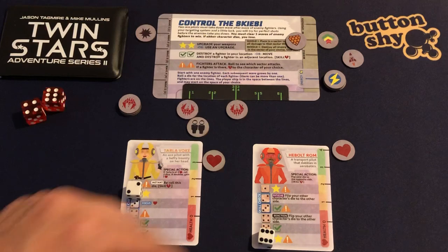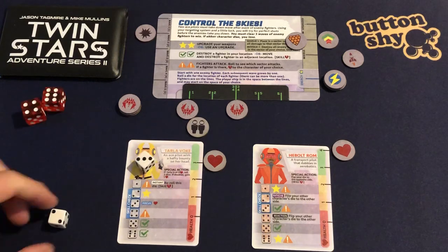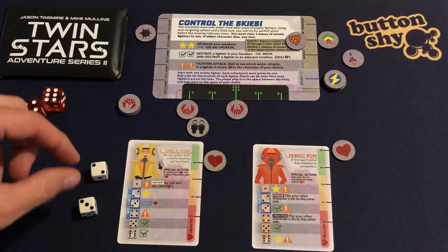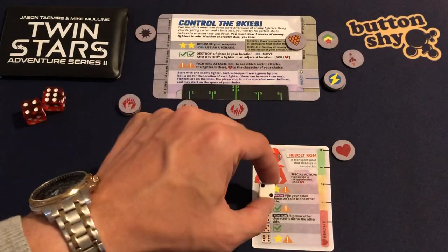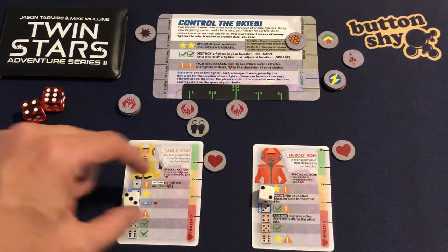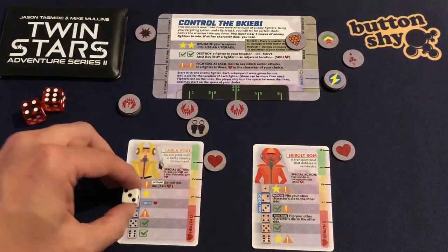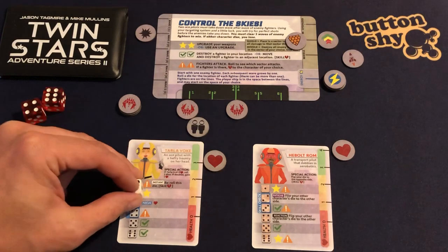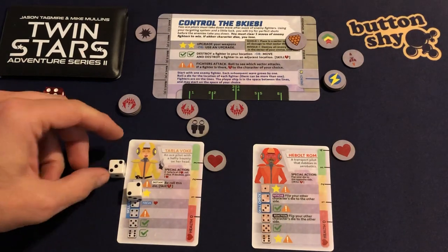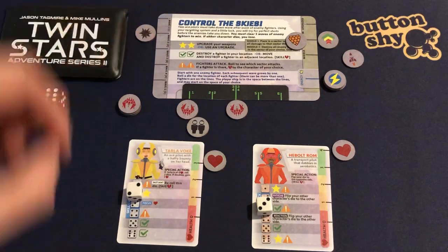I pick both dice up because I had a combo and roll them — three and two. I place the three on one character and the two on the other. No combos. I pick this die up and reduce this one down by one onto the star again, trying to get another weapons upgrade or deploy the shield. I roll a three.